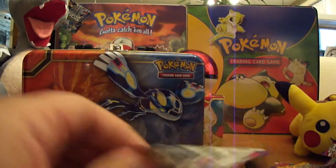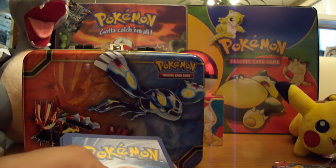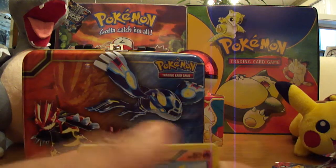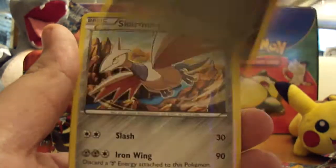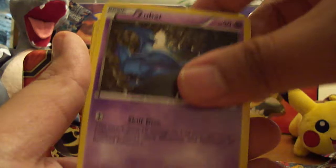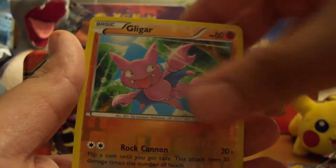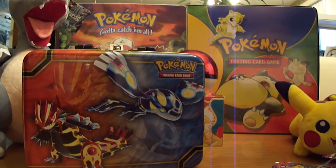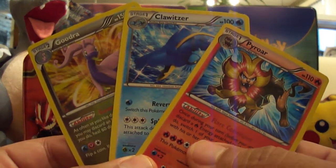Last pack of destiny. Can we get some last pack magic from the infamous Diancy? I'm not sure, guys — I don't know if we have anything, but we'll see. We got a Fletchinder, Klefki, Zweilous, Skarmory, Zubat, Bunnelby, Chansey, Karrablast. Gligar Reverse. And a Musharna — regular non-holo Rare. We got some decent pulls: three Holos — Pyroar, Clawitzer, and Goudra.